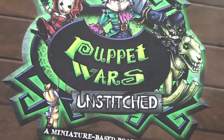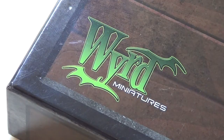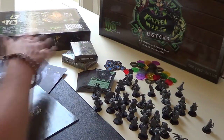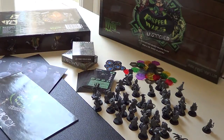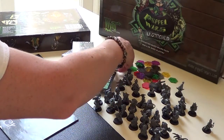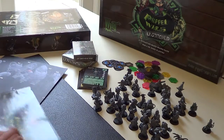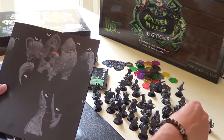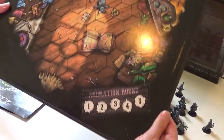Hi, welcome back to the Box of Delights. We're playing Puppet Wars Unstitched. This is a miniature board game for two or more players from Wyrd Miniatures. In the box you'll find 44 plastic miniatures. We've got two Puppet Wars Fate decks, so you've got enough to play two players. We've got some plastic tokens and some cardboard exhaustion tokens. We've got puppet stat cards. A rule book, some instructions on how to put the miniatures together because, yes, you're going to have to glue these guys, and a highly coloured thick stock game board.